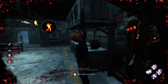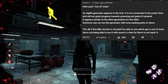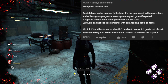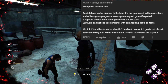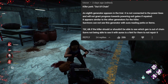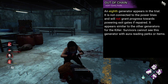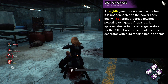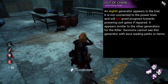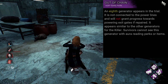Okay, let's look at some of your killer perks. First up from Haron, we have the perk Out of Chain. An eighth generator appears in the trial — it is not connected to the power lines, and if repaired, it will not grant any progress towards powering the exit gates. It appears similar to the other generators for the killer. Survivors cannot see this generator with aura reading perks or items. Love it. It's a very unique way to slow down the game, and more interesting than something like Ruin, but equally counterable by being attentive as a survivor — seeing there are eight generators and noticing it doesn't appear with your aura perks. Very unique, very interesting, overall quite fair.